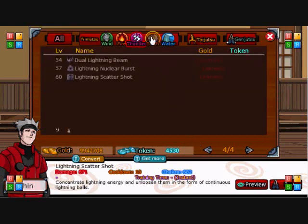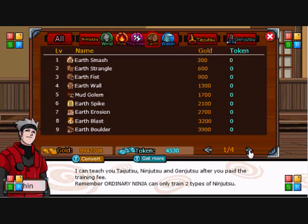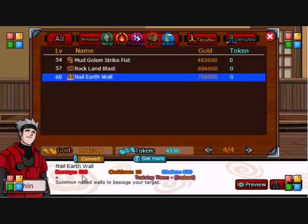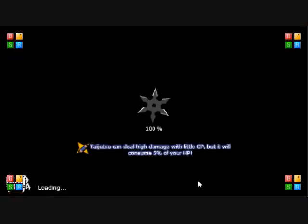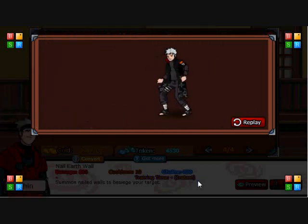Now let's go to Earth. Nail Earth Wall — what? 610 damage, 10 turn cooldown, and 620 chakra. Summon Nailed Walls to besiege your target. Oh man, that is a nasty jutsu. I wish I had an Earth user at level 60 right now. That's cool looking.